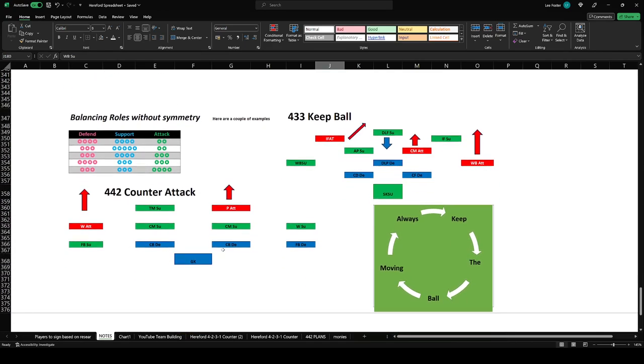We need to balance the amount of defend, support, and attack duties within the system. If you're looking to shut the shop, for example in a 4-4-2, you can play defend duties across the back, support across the middle, and attack up top. But what you want to do is balance the roles apart — so you've got a support player up front with the poacher, a target man with a poacher. You've got the winger on attack on the left, winger support on the right, fullback support on the left supporting the attacking player going forward. If you have attack with defend together, the attacker pulls all the way up and the defender stays back — you don't want that.